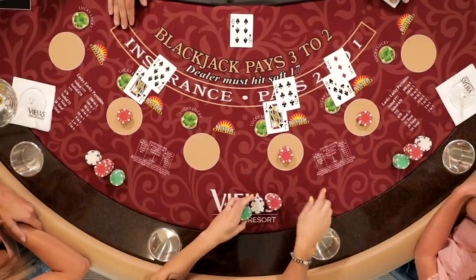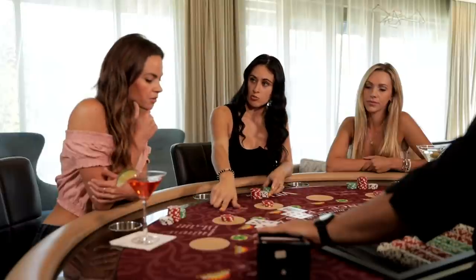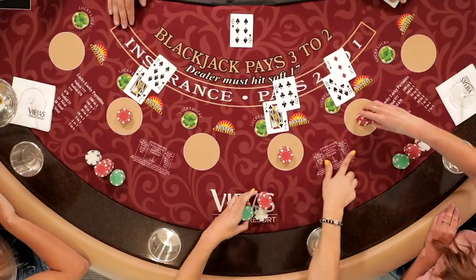So you have an 11. The dealer is showing a 6 face up. This is a good opportunity for you to double your money. Go ahead and add the same amount of money.